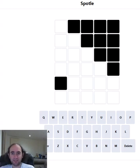Hello again. Welcome to today's attempt of a Spotdle puzzle. This is Wordle but there are lots of obstructions in the grid — that's what those black cells are. We won't get any information about the letters that we put in those positions.